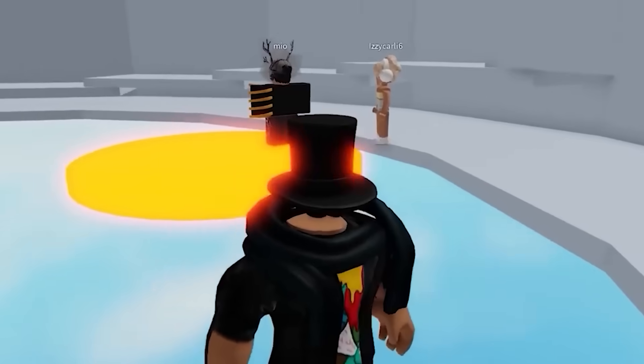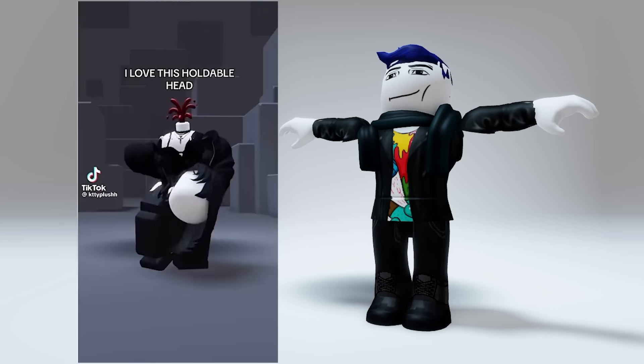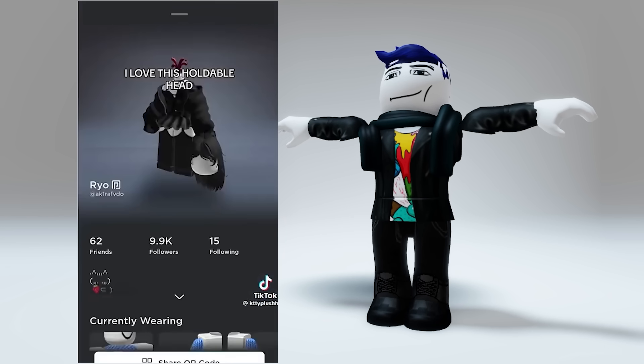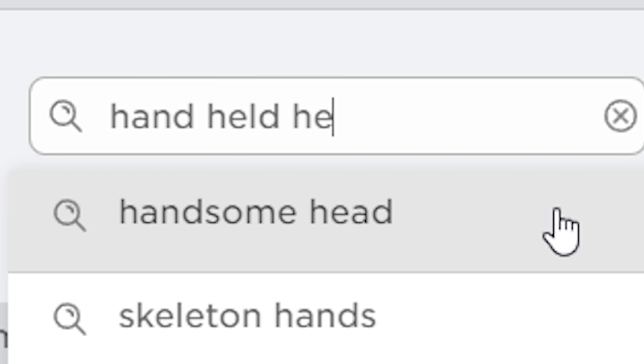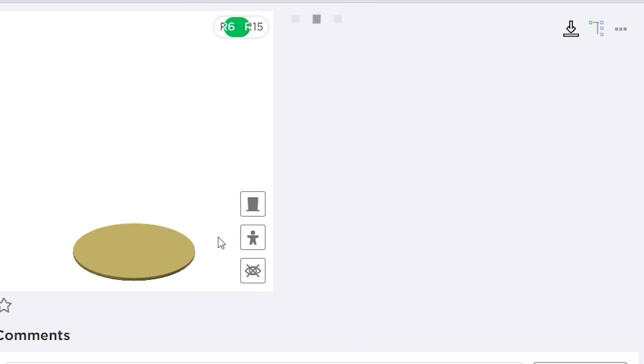Let's try it. First, search this item — this item will make it look like you are holding your head in your hand. Pretty cool.